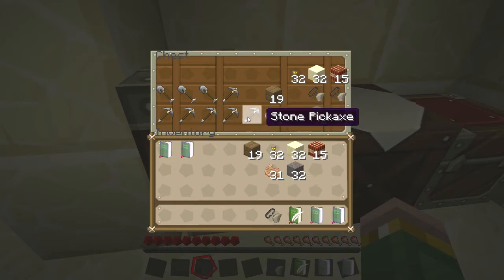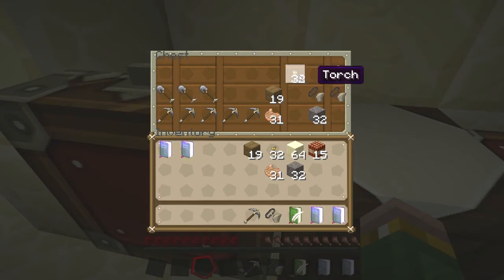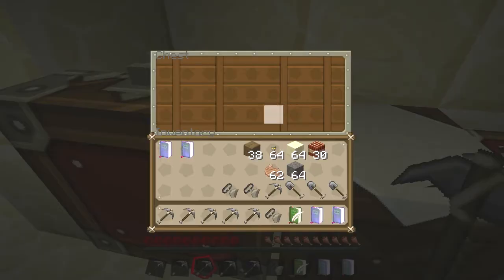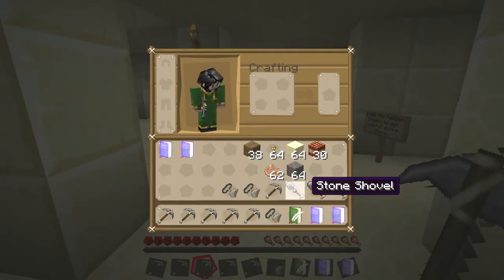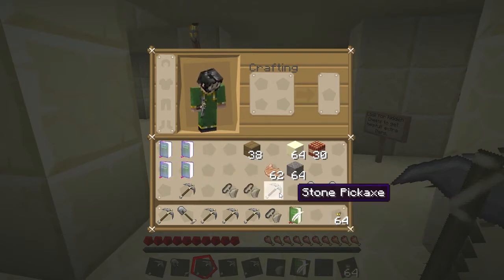I've got a chest over here with exactly the same stuff, so you take it all. Book and quill is for documenting, I would assume so. Some shovels and picks. All right, lots of them.